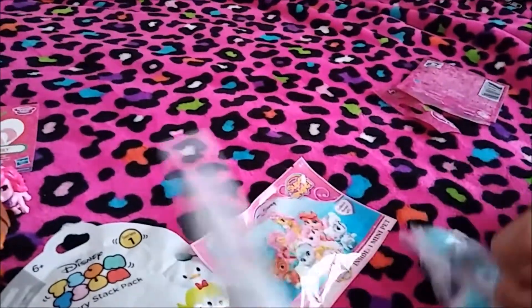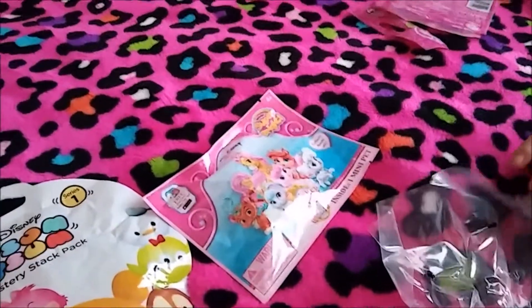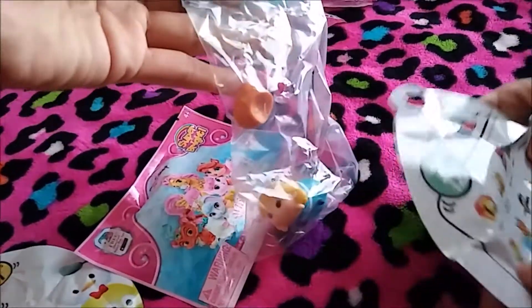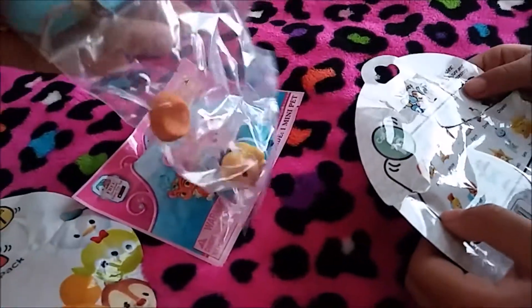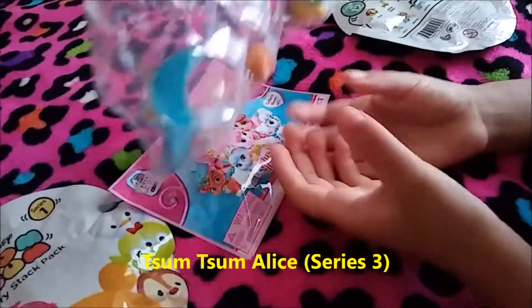We open a Zoom Zoom bag and try to figure out who we have. At first we think it might be Jasmine, but after looking more closely we determine it's Alice — Alice in Wonderland. Nice!